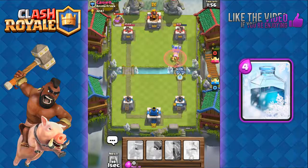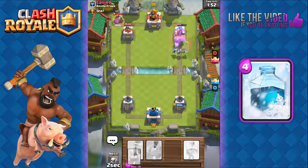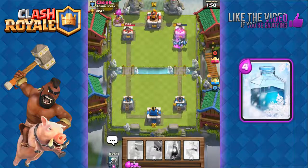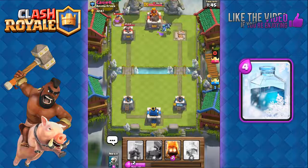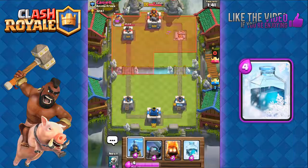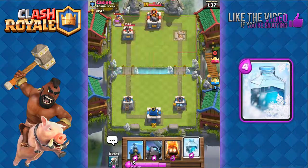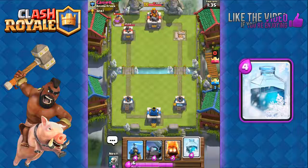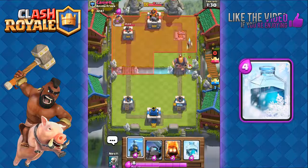We're gonna use the Hog Rider to distract the princess — a second late but we still distract her. Zap that and that should be it for his tower — nice! He does have a pump at the top left which I'm worried about, but there's a minute and 43 seconds left so hopefully we can manage to defend.